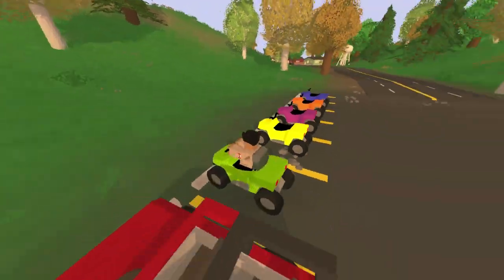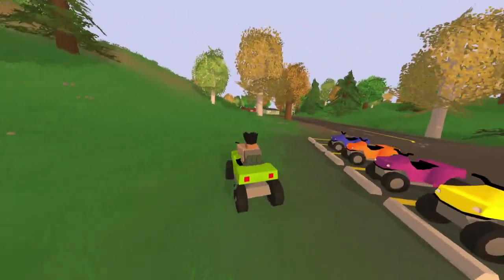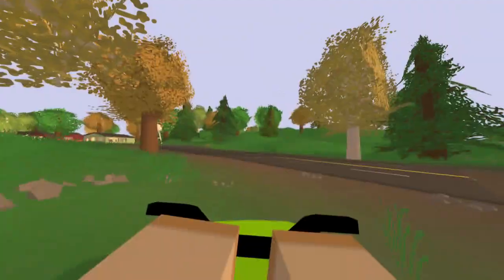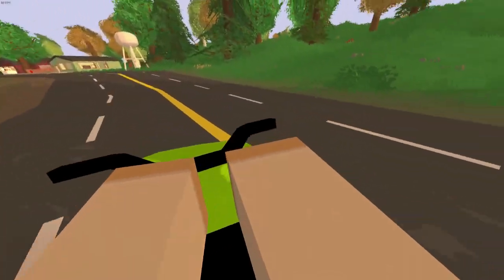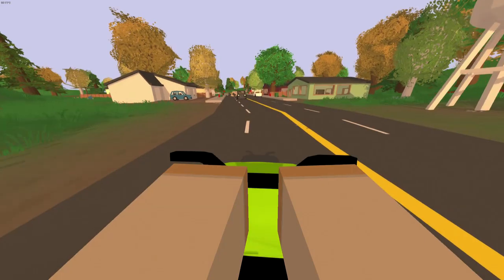So press H, you can get in. Here's what it looks like when you're driving an ATV. Pretty cool — it steers, drives, does everything. Here's what first person looks like. Very cool. We'll take it on a drive through Montague.